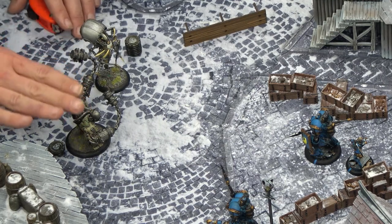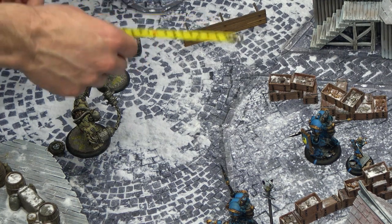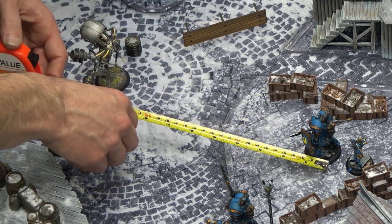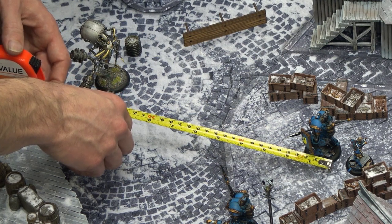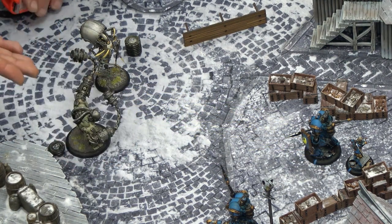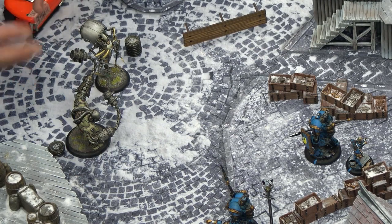My Wrecker here is speed 5 and has a 2-inch melee range on his weapons. If we measure out 10 inches, he is just outside of charge range of getting to Maddox. I really want to get him into Maddox — if I can get him in there, he's dead. So I look at the tools available to me.